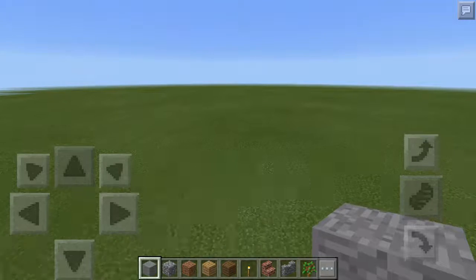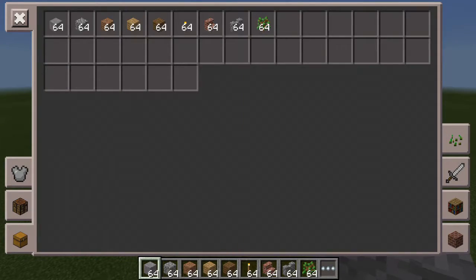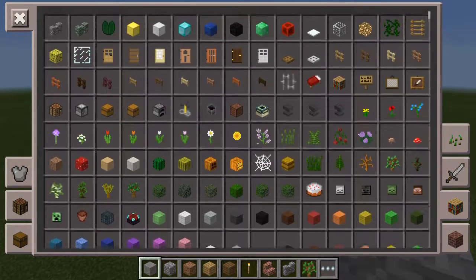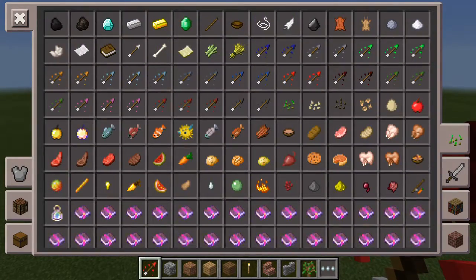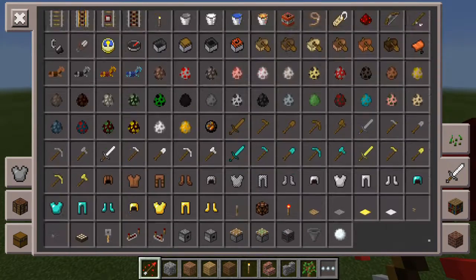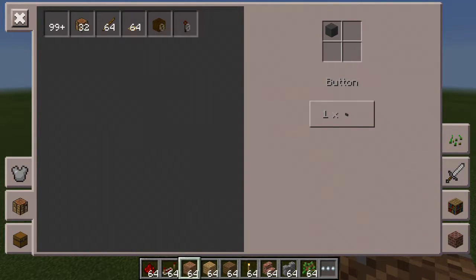Okay guys, today I'm going to show you how to build a... okay, what did they add to this game? Not sure — did they add redstone? Apparently they didn't add redstone. Well, today I'm going to show you how to make a TNT cannon. What you're going to need is some redstone and a repeater.